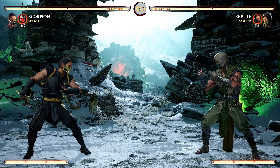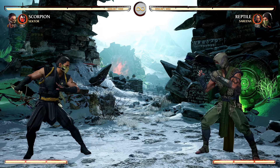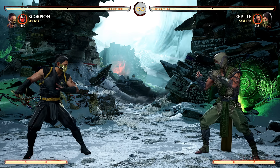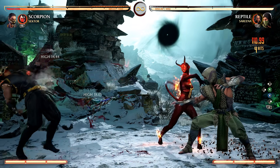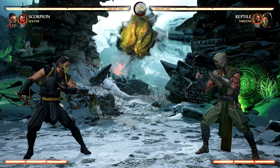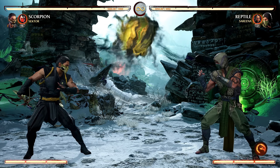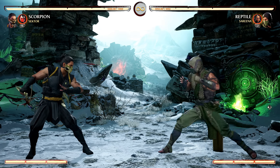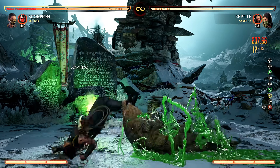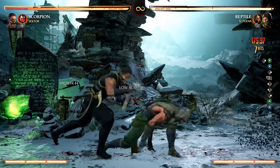The way I'm going to explain cameo fighters to you at the start is: just use them like they're a special move that you have. So instead of using the Force Ball which you'd normally use with Reptile to extend combos, you just go into your Serena assist and then you go into whatever else you want. I look at cameos as combo extenders — special moves that your character has at its disposal. Instead of ending your combo one way, you call her in first and then go into this.